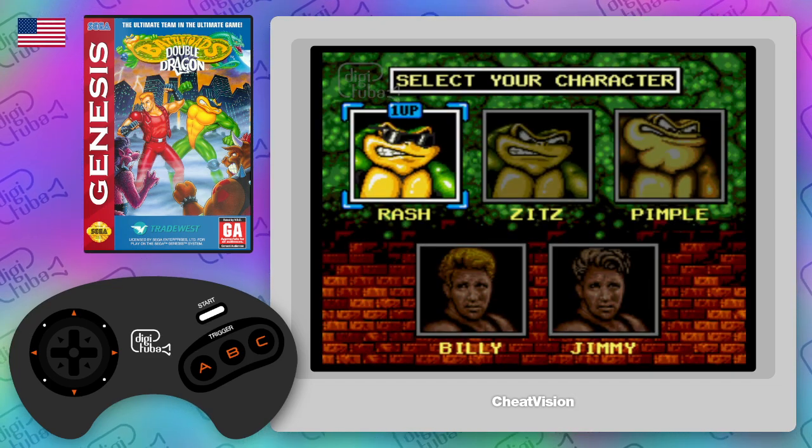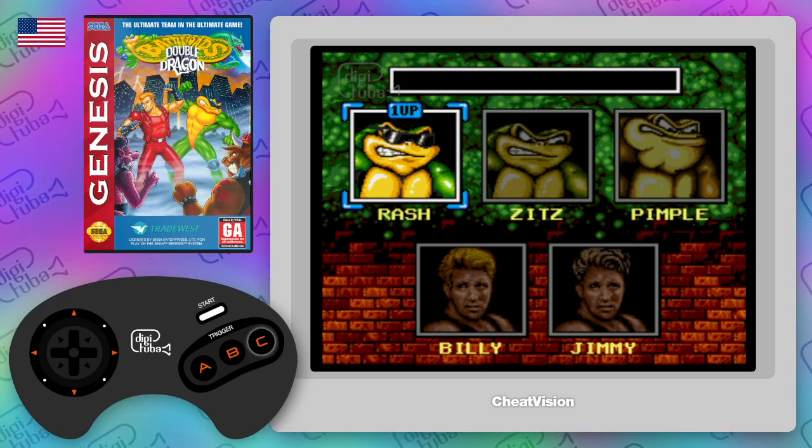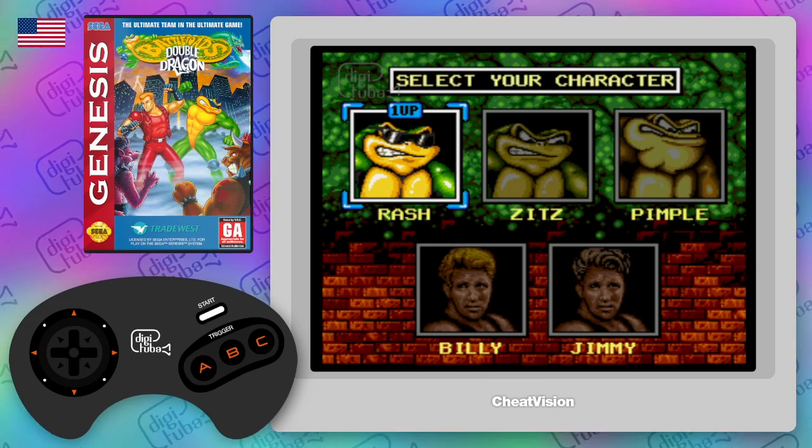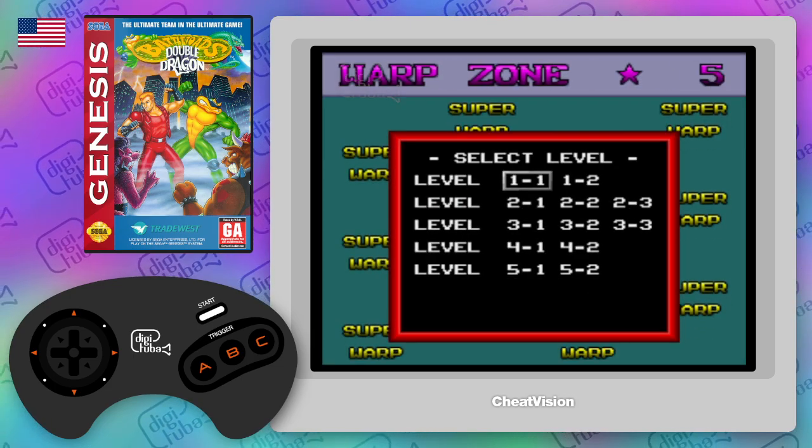On this screen we're going to press B, A, down on the D-pad, C, A, down, and then start. And then start again, and we should see level select.